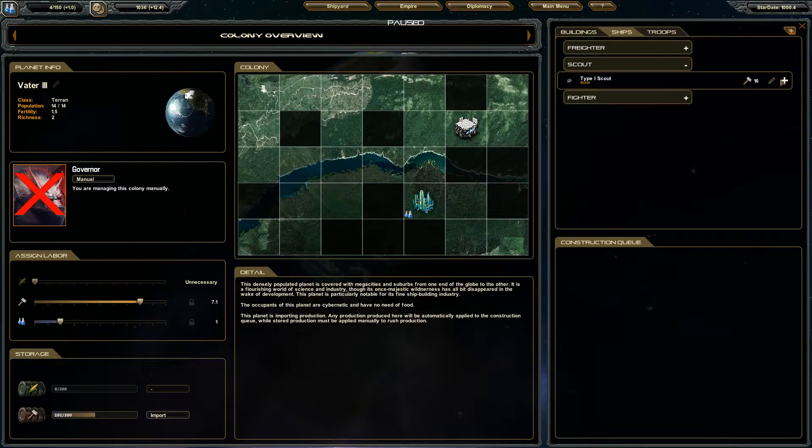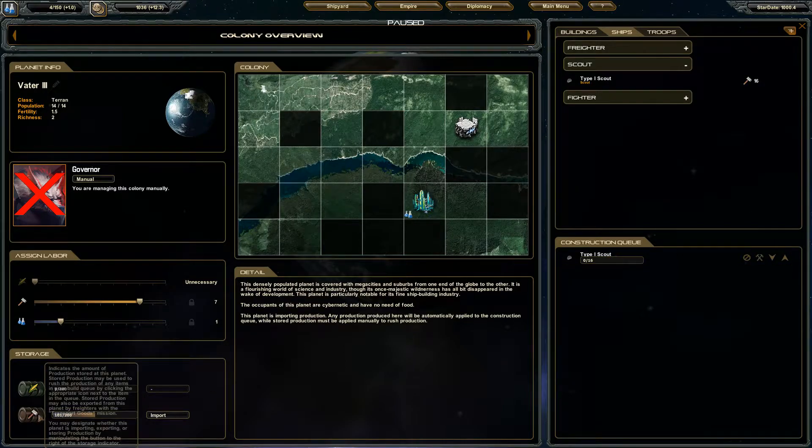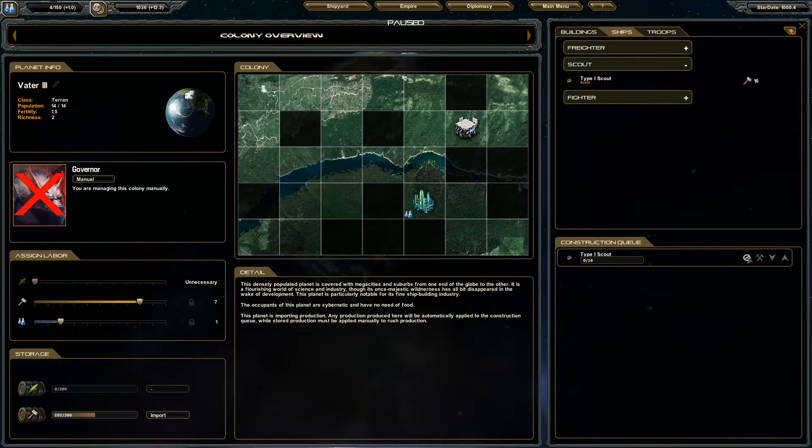Let's say we want to build this scout. Each time the turn ends or updates — every half year — whatever production we have, say 7, will be transferred over to the scout. Then 7 more the next half year, and so on. So if you're constantly building stuff, you don't really add to your production storage because it's all being used. However, if you have production going and nothing in the build queue, it gets put into storage.